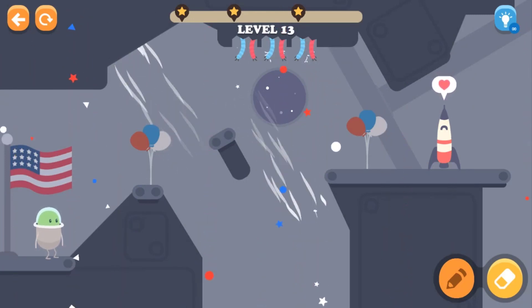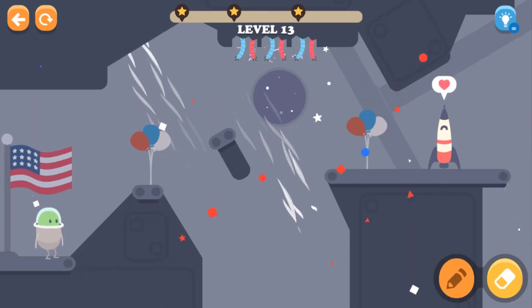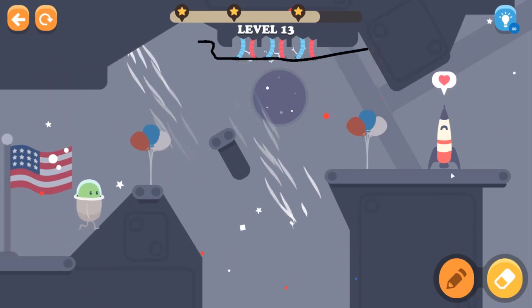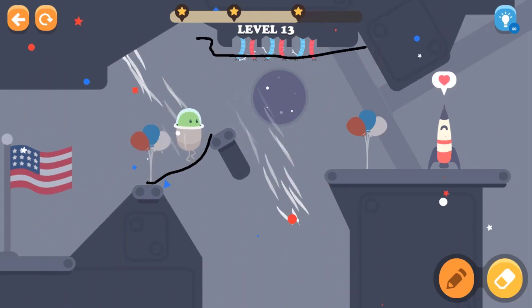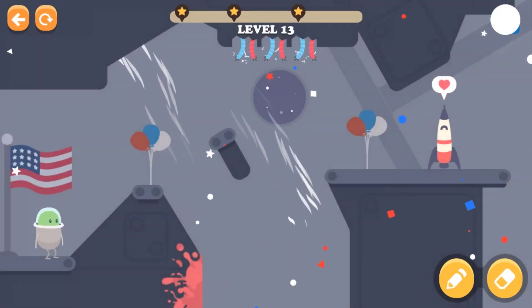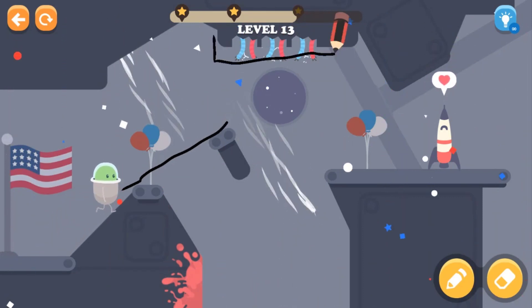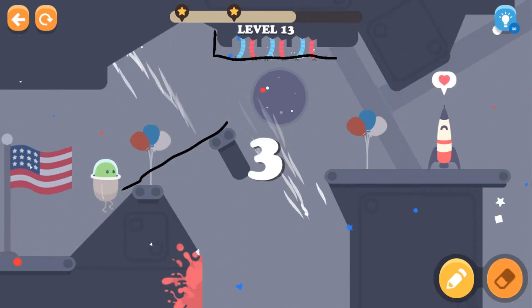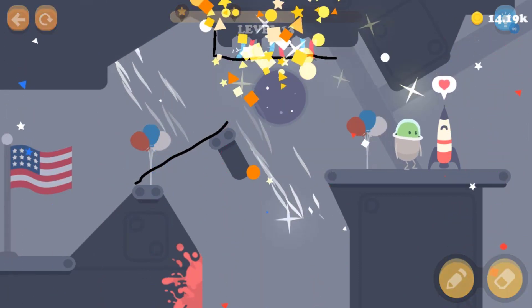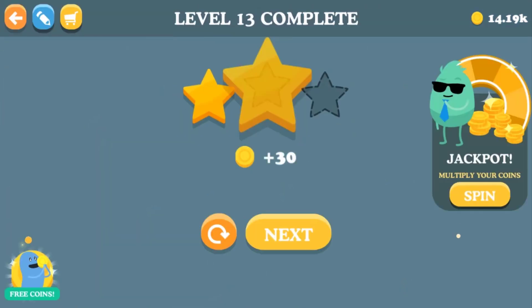Okay guys, we need to get to the other side, but look at those wires on top — we have to watch out for them. We have to draw two lines: one to block the wires, another to make him walk to the other side. Let's try a straight line and cover the wires. We need to erase that so he can walk to the top. He's floating to the other side and now he can get to the rocket — see you guys in space!